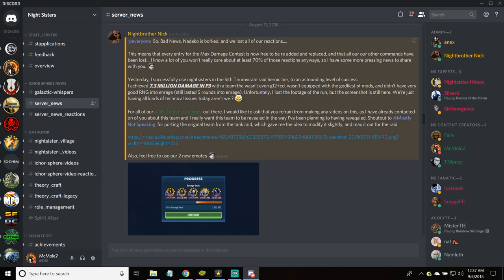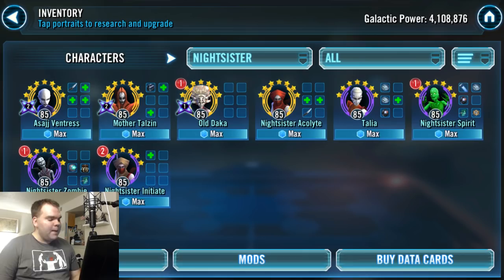The original concept came from the Nightsister server with MMO Pro Nick. He gave video footage to Half-Base01, who had the original video guide, but it was taken down due to copyright issues. I got their permission to put out this guide. We'll go over how to set up the team, talk about mods, and I'll walk through a fight I did on my own — without the old Daka Zeta — and still did 4.3 million damage.